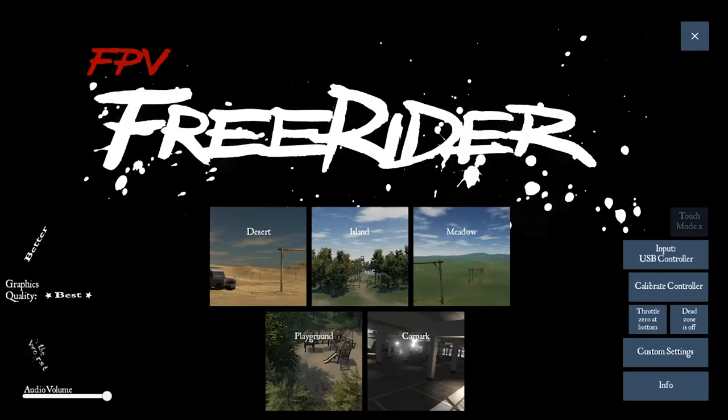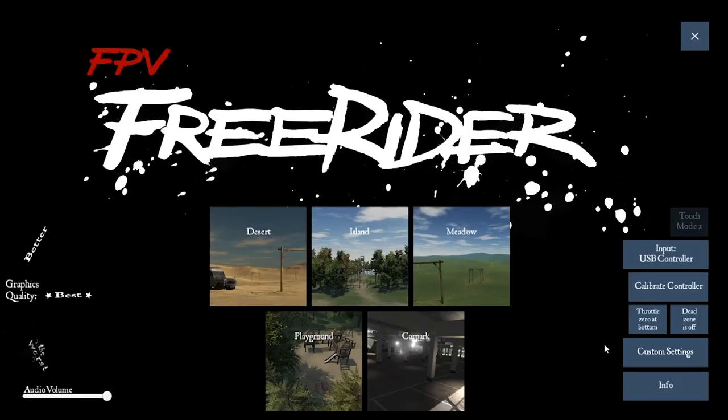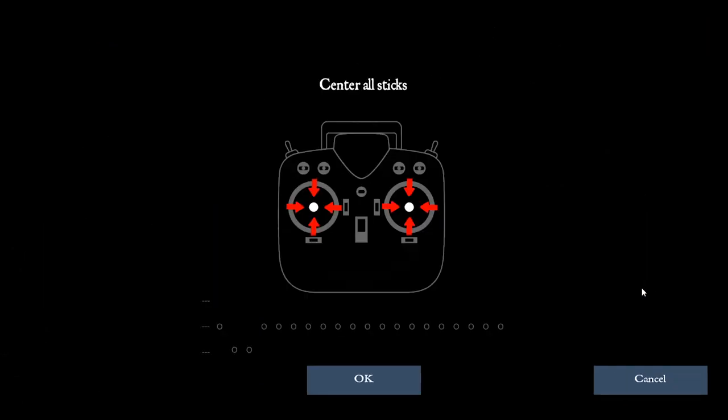In the main screen you can adjust your graphics, volume, and calibrate your controller. You can do your custom settings — change your rates, though it's not as advanced as Betaflight. Physics and camera options are in there as well. It's a pretty basic calibration screen for your transmitter.